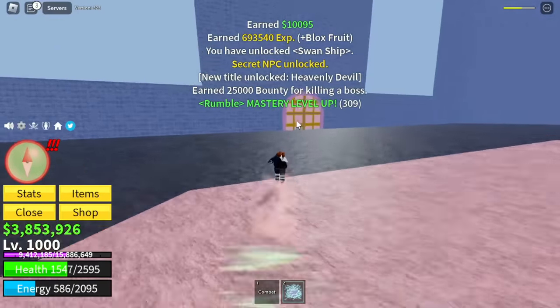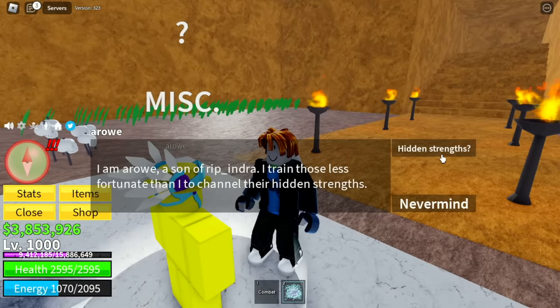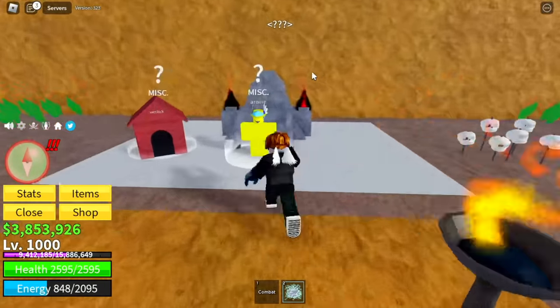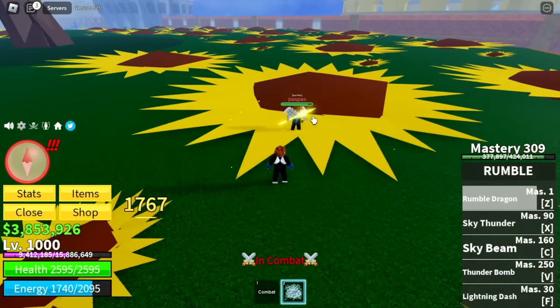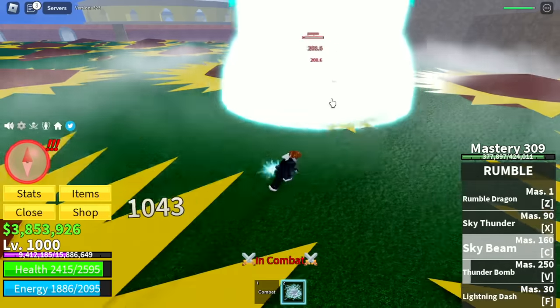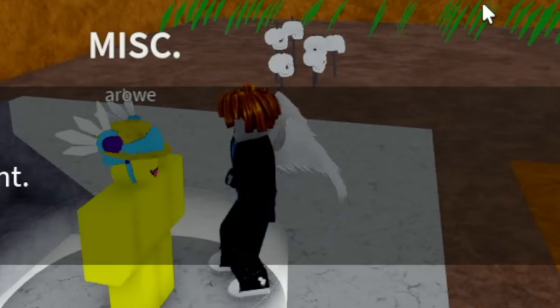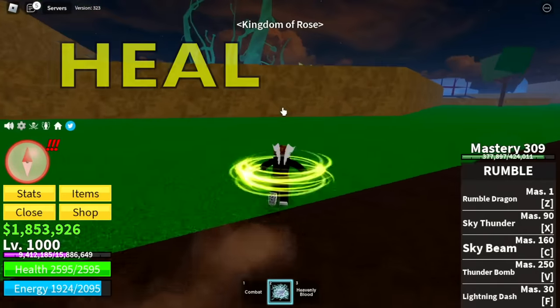After that, head to Arrow, the NPC, and he will now give you the quest. He's located in the diamond area — there's a secret passage here. For the quest, you need to defeat a player that has Angel Race too. I have lots of accounts with that race. Just joking around. After that, head back to Arrow and pay him 2 million bellies. And after that — congratulations, V3 Angel Race! You will unlock a skill: Heavenly Blood, which is basically a heal.